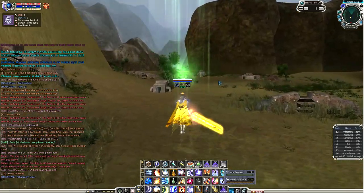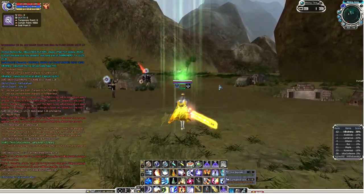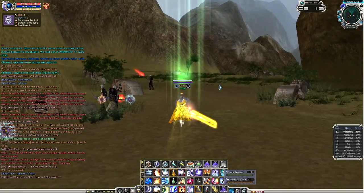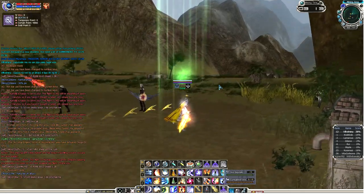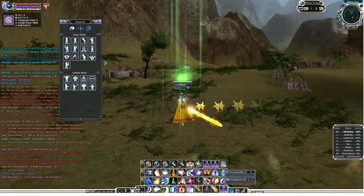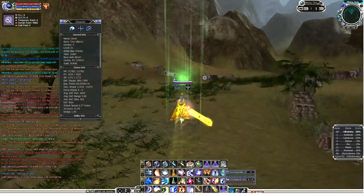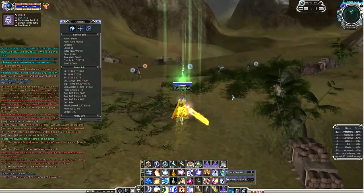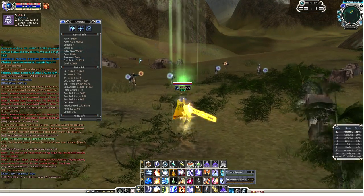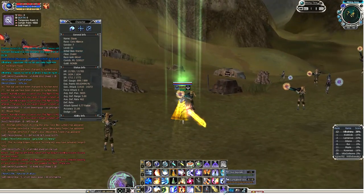First of all, there are two things that will determine if you are going to be the chip breaker. First up is your attack. Obviously, if you have a higher attack, you'll have a higher chance of possibly last hitting the enemy's chip.